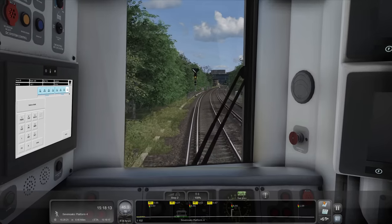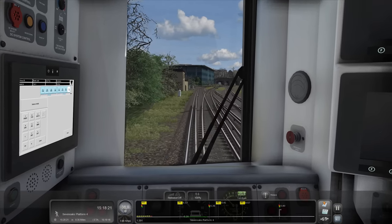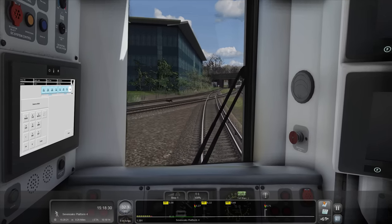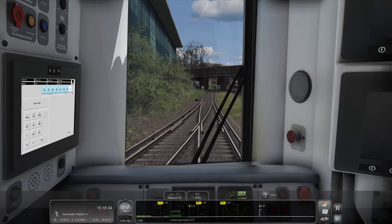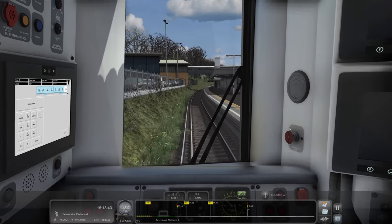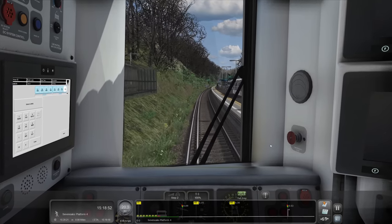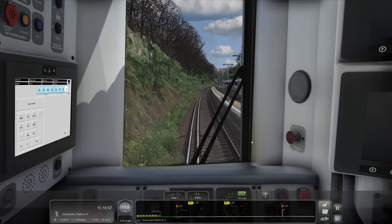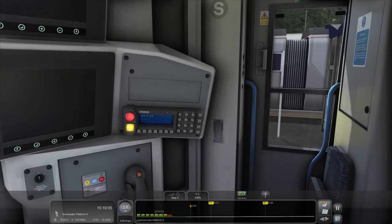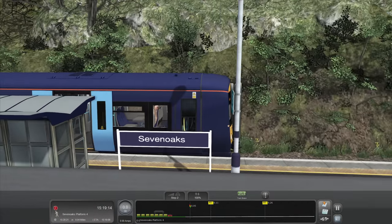Come on, slow down! We've just about scraped through there. That is efficiency at its finest - getting to 40 miles an hour a hair's breadth before the sign. Coming into Sevenoaks - I knew the 465s came down here still. There's one there. And the 700s - that's where they terminate. We've got a 4 and 6 car stop board, the 8 is just hiding there behind the shelter. That's a pretty good stop if I do say so myself.